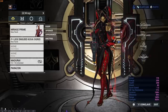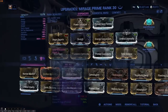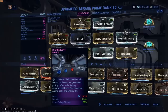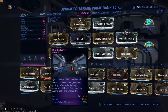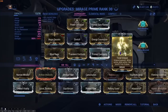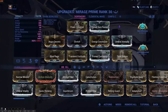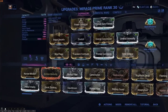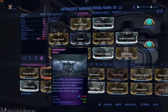The second role is Mirage. Mirage is sort of your secondary DPS and support character — kind of in between. We're running Dispensary on Mirage because Mirage has very high strength. Look at the extra pickup chance: 80% pickup chance, meaning more ammo and energy drop from Dispensary. We have Eclipse with 644% damage boost and Total Eclipse to buff the whole team. Prime Sure-Footed keeps you alive and on your feet. The rest is strength and range boost, a bit more duration, and more strength. Make sure your first, third, and fourth abilities are up and you're good to go.